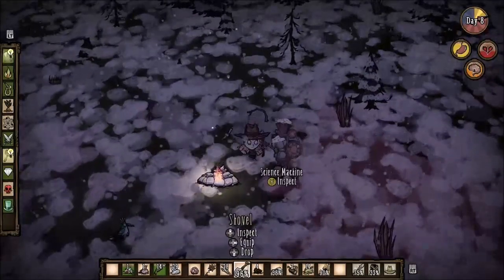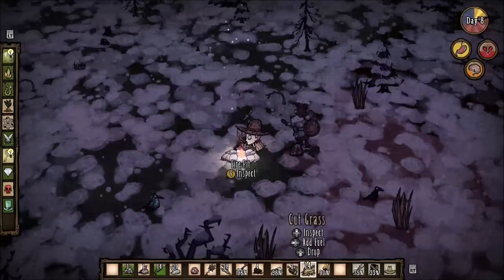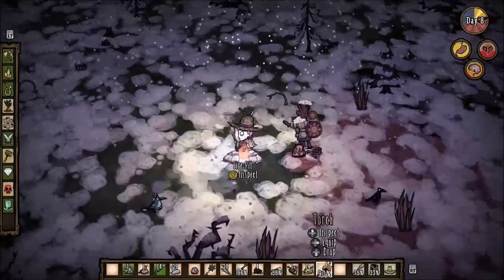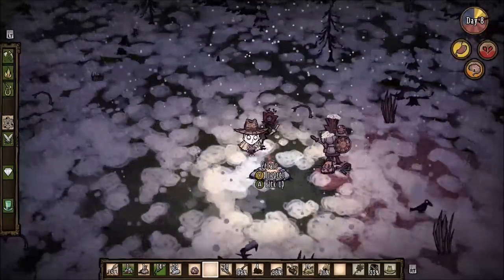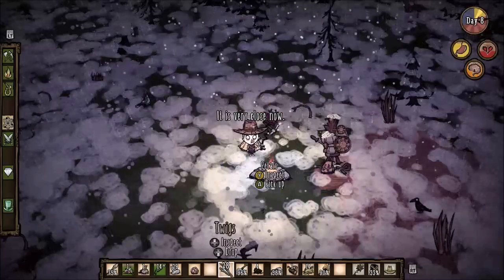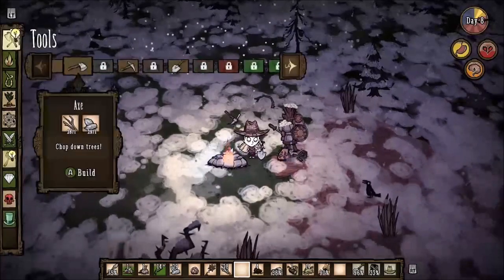Welcome back to the next episode of Don't Starve. In the last episode, we discovered something interesting about the divining rod — basically the evil that it represents.